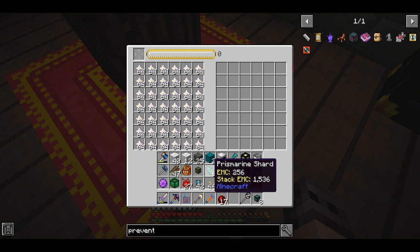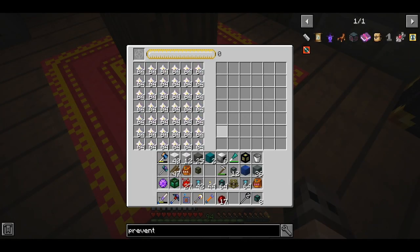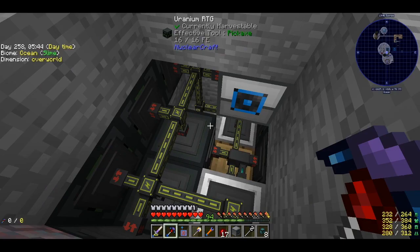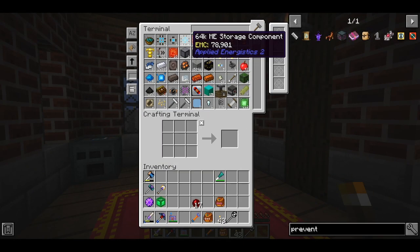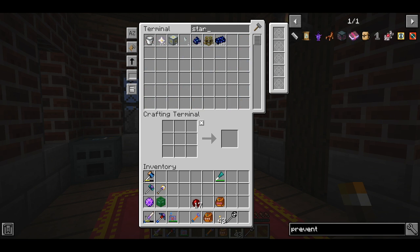Whatever we want to copy gets imported back to our AE system — we just set the target item and get thousands of it. I'm very glad I decided to rush for the energy condensers because this removes the requirements for a lot of automation and devices that would cause lag. Plastic has EMC so we don't need our plastic maker to run anymore, we don't need to make processors anymore, and even the 64k ME storage is handled. For nether stars we're going to use Mystical Agriculture the legitimate way.